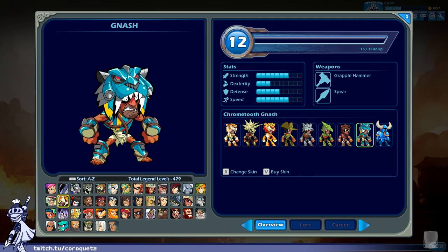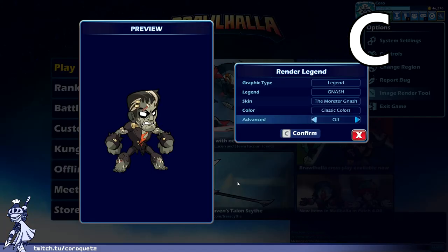Chrome Tooth Nash — this feels a bit too try-hard. He's still a caveman but you just strap high-tech stuff to him. He doesn't even look comfortable in that. Chrome Tooth Nash gets a C.